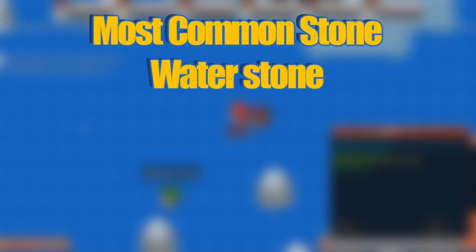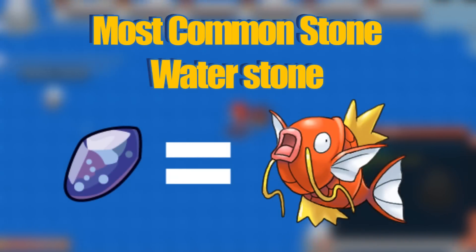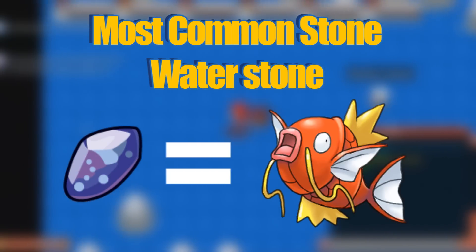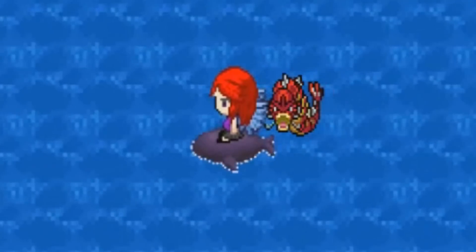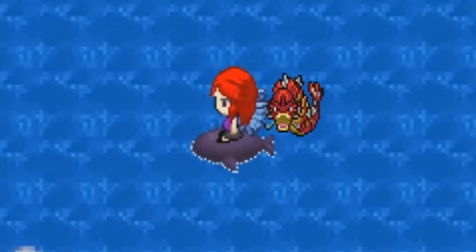The first one we're going to look at is the most commonly found stone. The most commonly found stone is probably the Water Stone, because people are fishing all the time and since you can fish Magikarp really fast it's the easiest stone to get. Any place will work as long as you're fishing or surfing — any Water type Pokemon will drop a Water Stone.